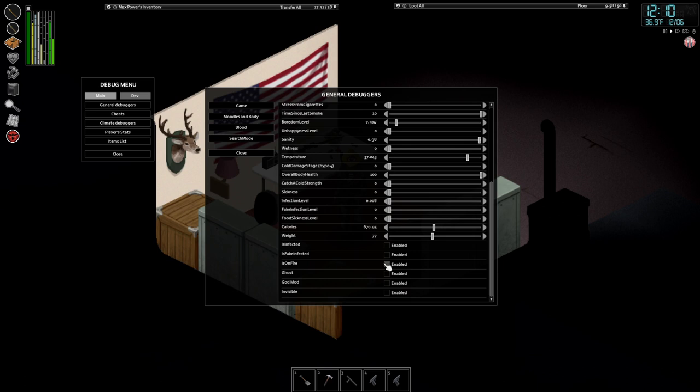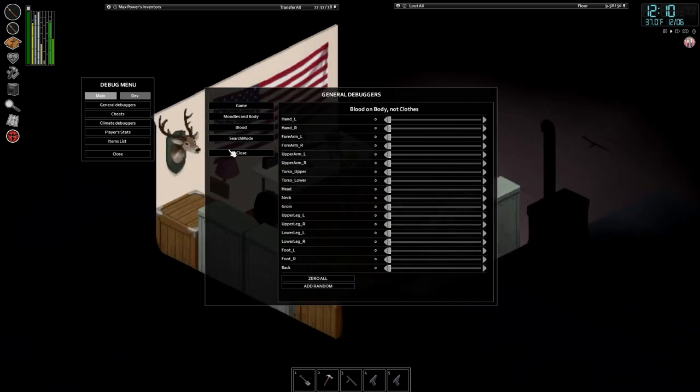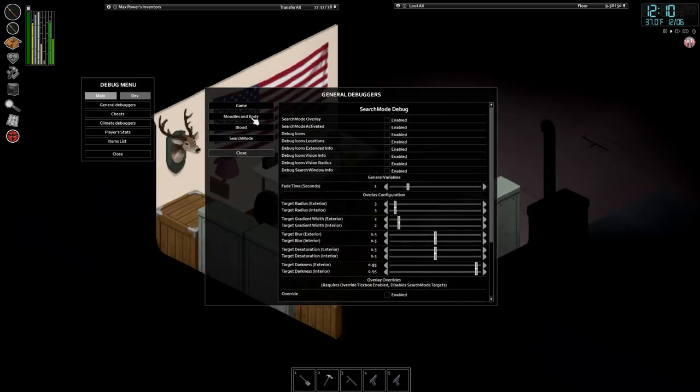You can also put yourself on fire — I don't know why you would want to do that. Also, while you're here, you can cover yourself in blood, and you can spawn a chopper in here.